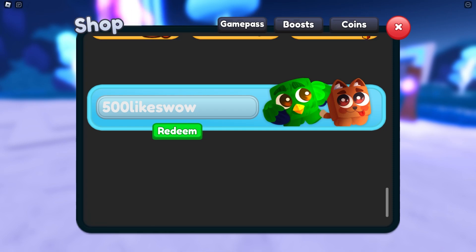This code also gives you 5000 coins — it's called the 5000 coins code. You have to try it out. Hit the redeem button and success! There is also a code called 'friday' — I'm not sure if it's working, so let's just check it out really quick. I don't think it's working. Okay, I thought so.